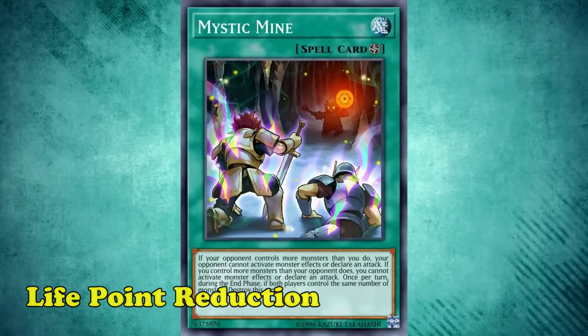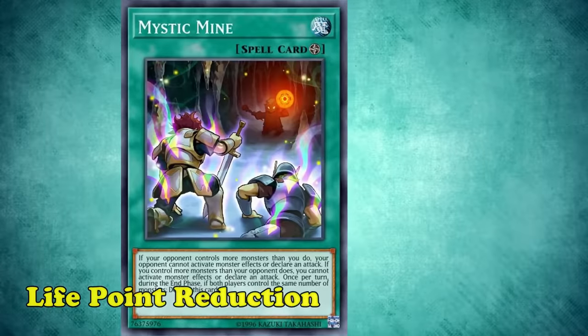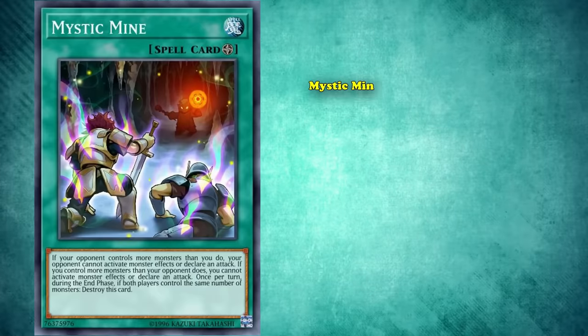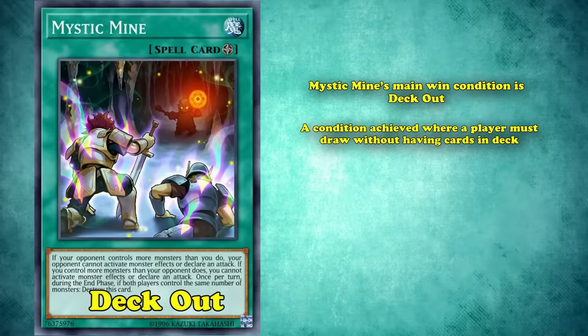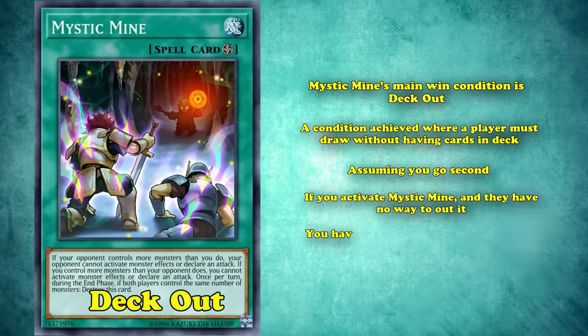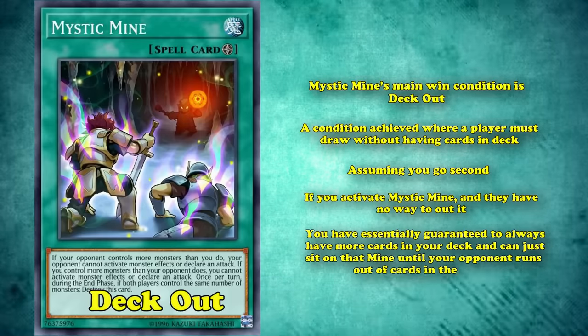A ton of Mystic Mine strategies refuse to play monsters at all, and instead of relying on battle damage, use other options to win. One variant of Mystic Mine uses Cauldron of the Old Man in order to gradually burn your opponent using effect damage, virtually achieving the same win condition as battle damage just through a different means. But as a going-second tool in a non-dedicated mine strategy, Mystic Mine's main win condition is deck out — a condition achieved where a player must draw without having cards in their deck. Assuming you go second, it's likely that your opponent has gone through more cards in their deck, so if you activate Mystic Mine and they have no way to out it, you've essentially guaranteed to always have more cards in your deck and can just sit on that mine until your opponent runs out of cards.